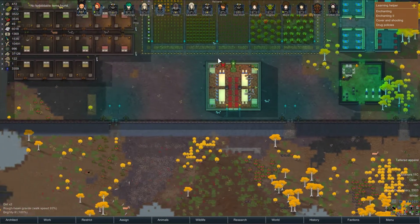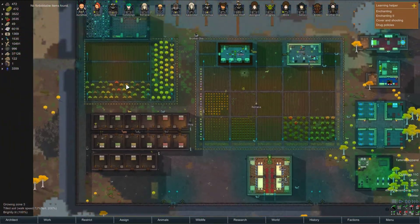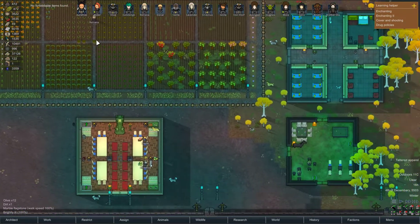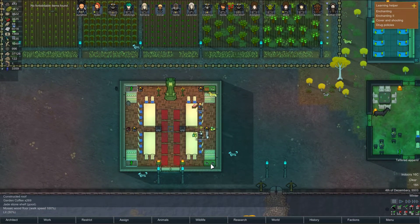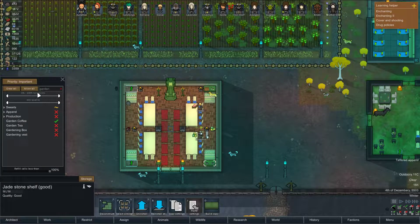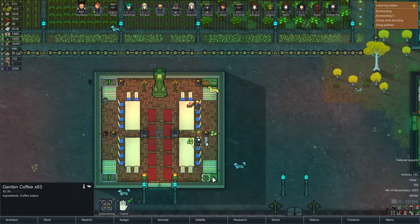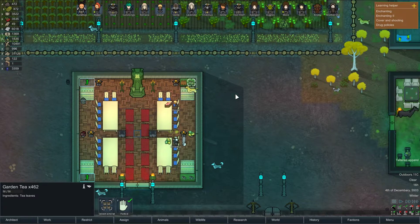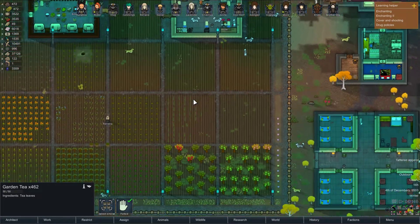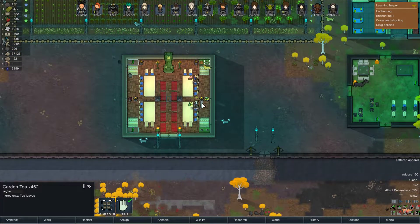Hey everybody, this is Arathas and welcome back to Rimworld Sword and Sorcery. As I mentioned at the end of the last episode, I did go ahead and find that mod I was talking about that basically let me go into the storage thing and search by what I wanted. I would rather this did not be completely full of garden coffee. I kind of really hate that our people aren't sorting that, but we'll get to it.